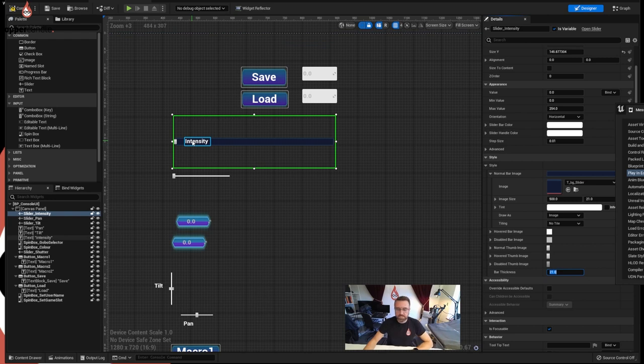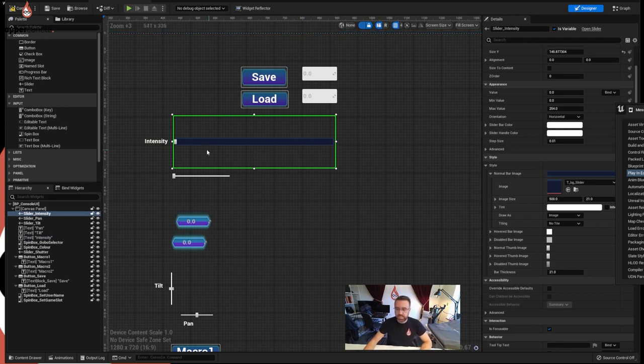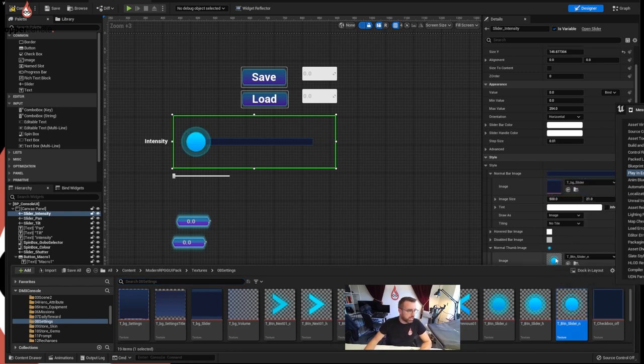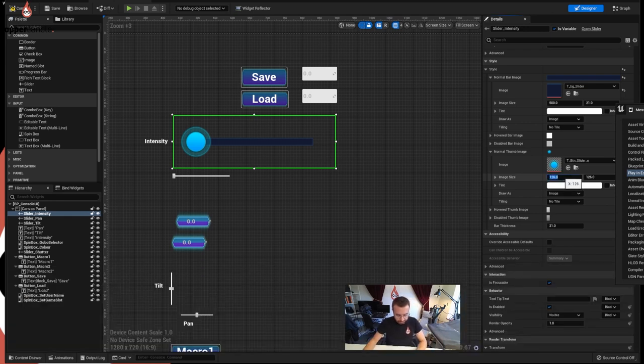The intensity label doesn't need to be there now - it's in the way, so let's move that out. Going back, we're going to change the Normal Thumb Image to the image they've provided, which is a nice little round button. I stress again that if you don't have any of these that's fine - you can make your own. Now the bar thickness is much bigger, so the dot looks a little out of proportion. Let me make the image size smaller - let's try 72 by 72. That's a bit neater.